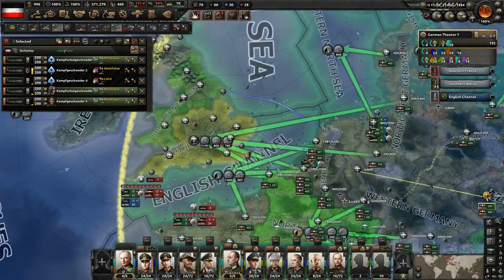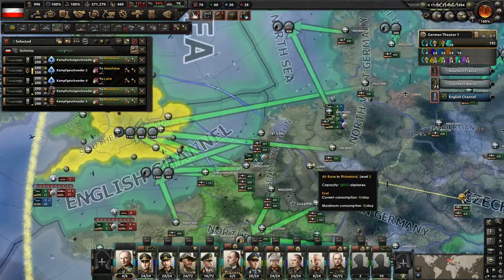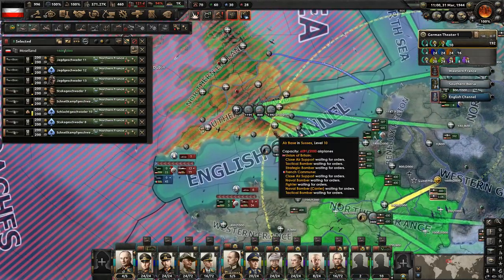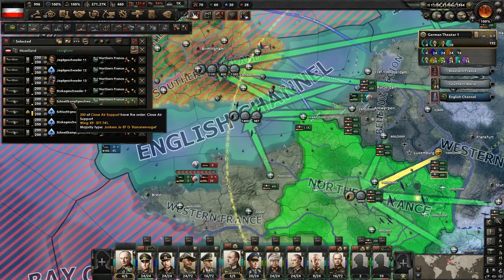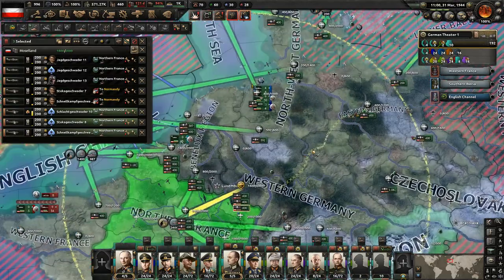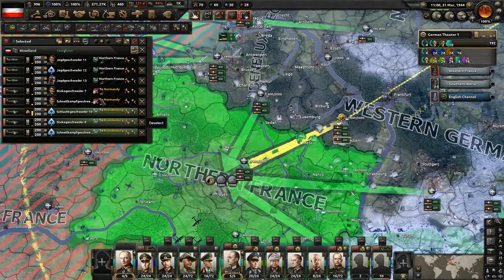We won't be able to provide any fighter support over here - probably not. So I think it's best to just focus on southern England, that's where a lot of their production is anyways. We'll move forward here and switch them all out of logistics and into strategic bombing. A lot of bombers there now. We've also got more fighters to help support them. We want to start moving these planes - close air support, moving them onto close air support here for the invasions. Let's want to get these guys moving over here. That's probably good for the close air support.